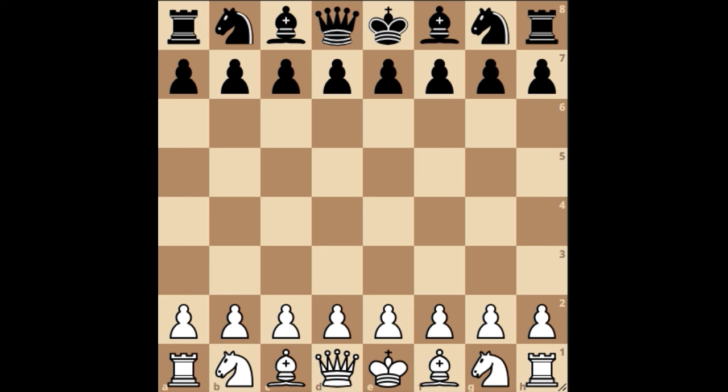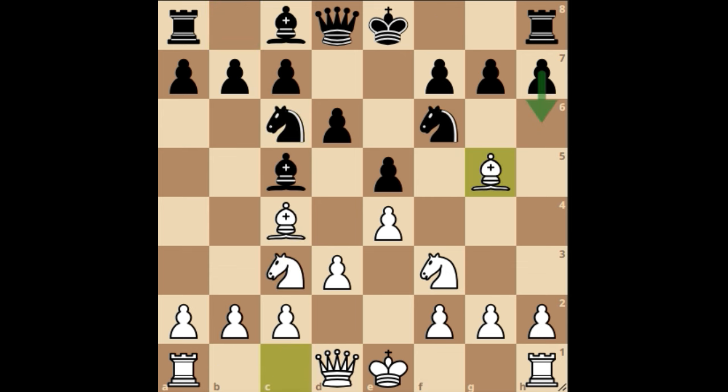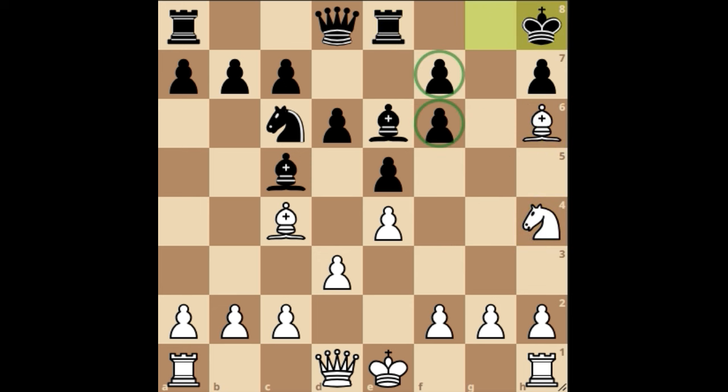Now the second position looks at the dangers of ignoring the pin. We go back to the same position after knight f6, d3, d6, bishop g5. Instead of unpinning, black simply castles. Then we have knight d5 — note that the bishop on c5 is outside the pawn chain and can't come back to unpin. So bishop e6 is played, then knight takes f6, g takes f6, and bishop h6. The disadvantage of ignoring a pin is that your pawn structure gets disrupted.